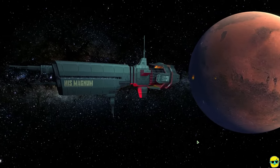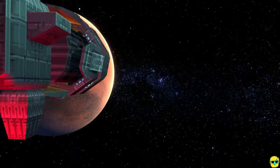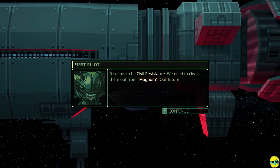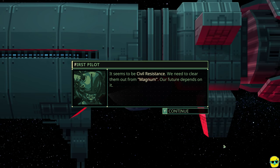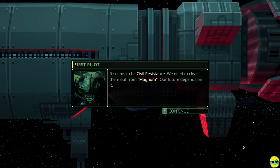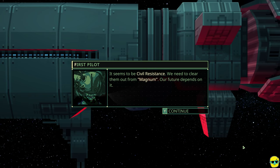Here's the Magnum — our ship. It seems to be civil resistance; we need to clear them out. Words in white are important — they're names of factions or key terms. There's actually a ton more story that happens within the game, with politics between different factions. It has pretty interesting lore at the micro level that feels like a really cool science fiction novel.